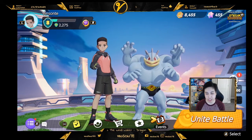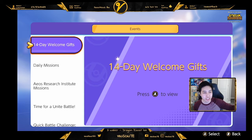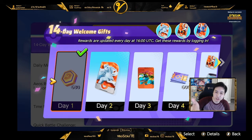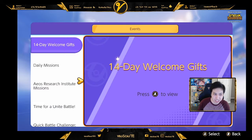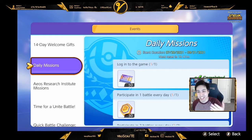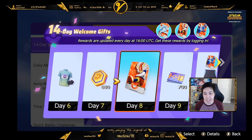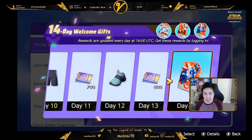If we go to events, there's a 14-day welcome event. Every day that you log in — just open the game — it resets at 1600 UTC, which I believe is 5 p.m. Pacific time, because that's when the daily missions reset. So at day two you get Alolan Ninetales, day eight you get Cinderace, and day fourteen you get Greninja. If you've already bought them or have them from purchasing gems, you get the gems refunded when you unlock those characters.